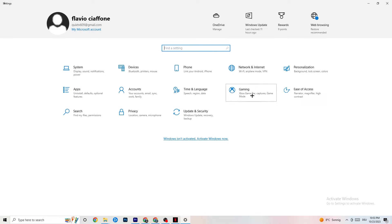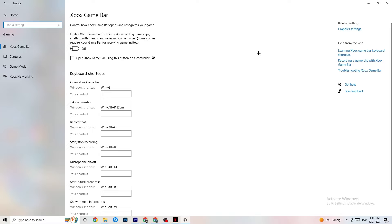Go back to the main Settings and navigate to Gaming, then Xbox Game Bar. Turn this off. The Xbox Game Bar consumes a lot of performance, and on a low-end PC it can actually cause your game to not launch or crash. Keep this turned off while gaming.